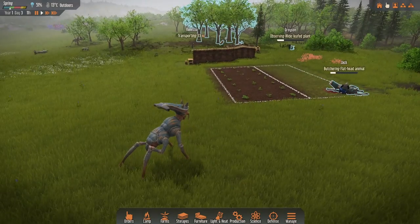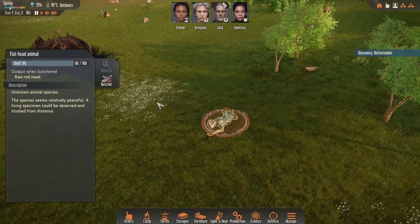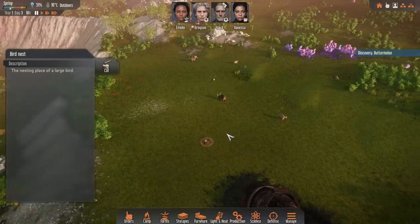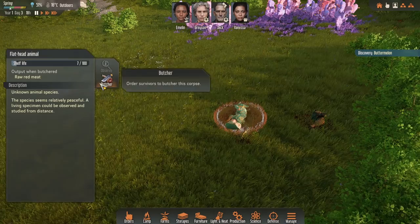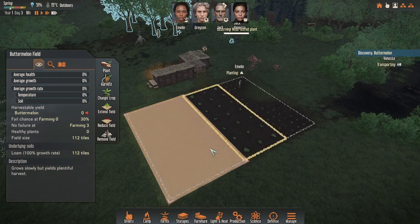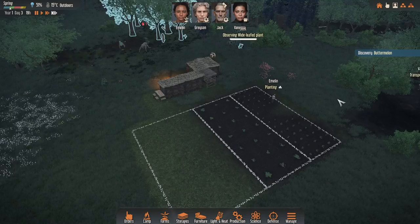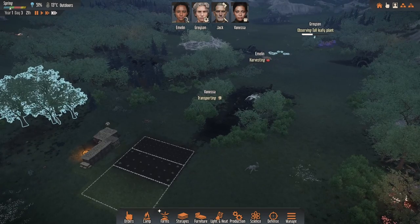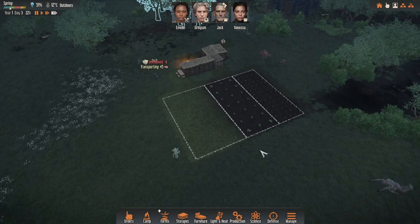They just seem to keep falling, and I think it might be because of this nest here. Whenever animals get close to the nest, they tend to trigger some angry birds which go around and try and kill everything. We also have the butter melon now, so we're going to plant a butter melon field as well. Eventually we will want to put a border around this to stop animals from eating them. I do want to also observe the twisted plant, and we've also got Grayson observing the grain cob over there, which is going to be really useful for antibiotics and early game food.